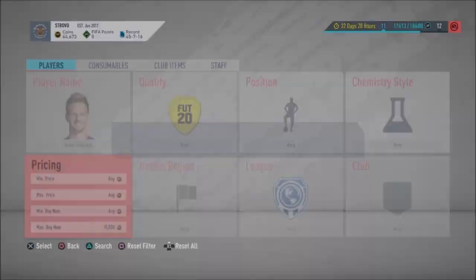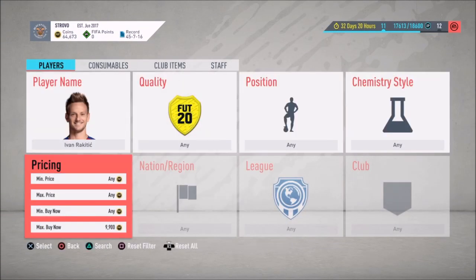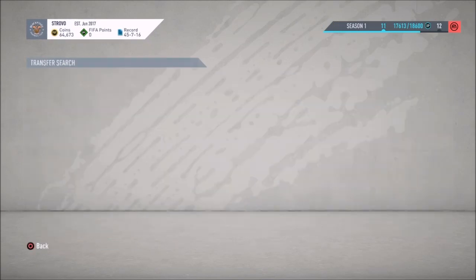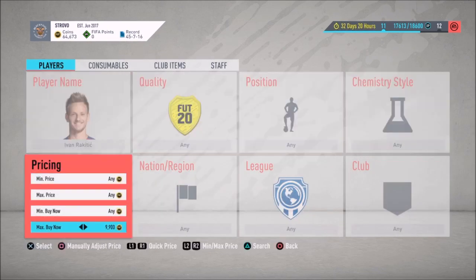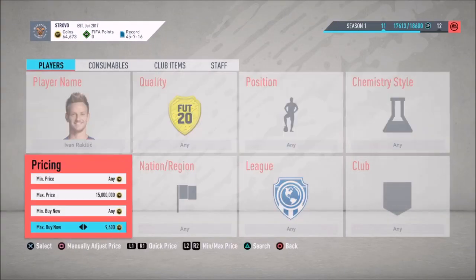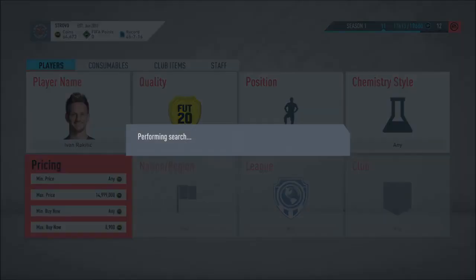So he's currently going for around 10,000 or so — I'd say Rakitic is going for around 9,900. There's one at 9,300 but that's still kind of high. You definitely want to go for around maybe 9,000 flat or maybe a little bit less, just to guarantee yourself some nice easy profit. If you can buy at 9,000 or below, that's going to be some nice easy profit.